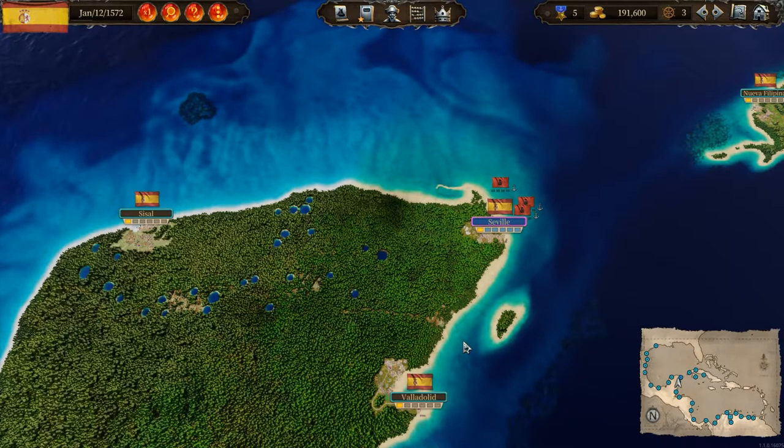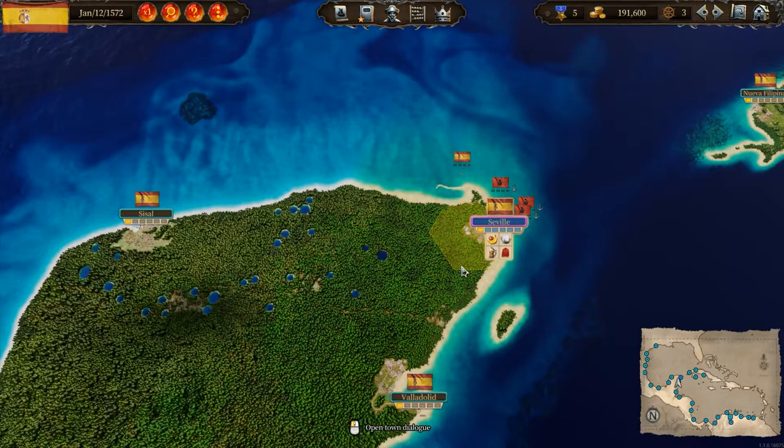So we'll go ahead and set up a basic trade route first of all. Trade is the be-all and end-all in this game. If you have a poor trading setup, you're going to fail very quickly because you're going to run out of money. So it's trade or die, so to speak.